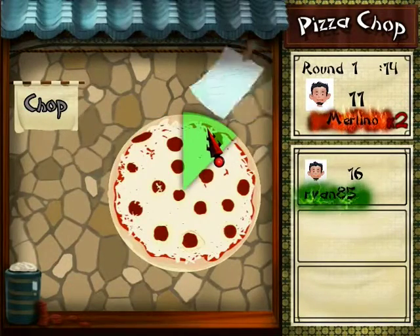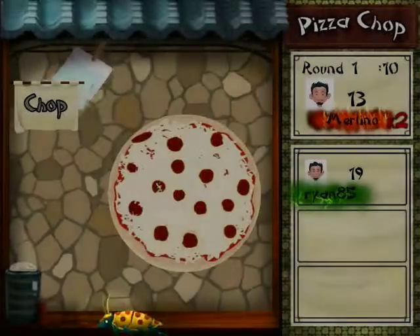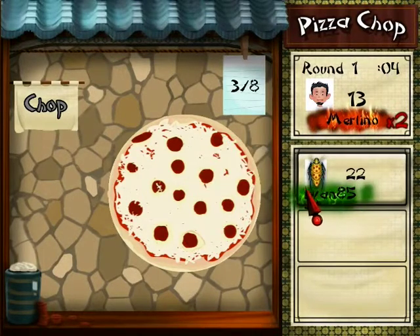Another great way to defeat your opponent is to use items on them. Items are received after chopping 8 correct pizzas. Once you have received an item simply click on it and then click on the desired opponent's status card to the right.